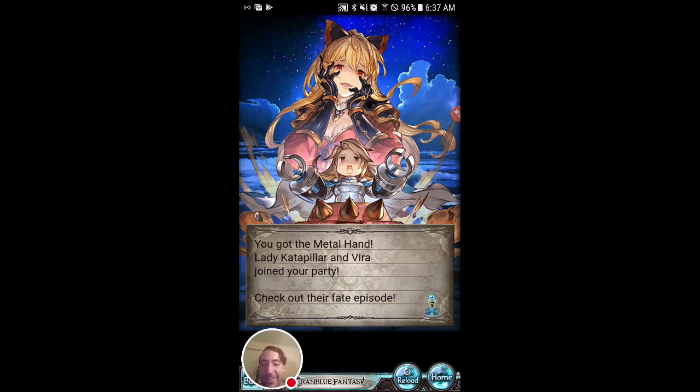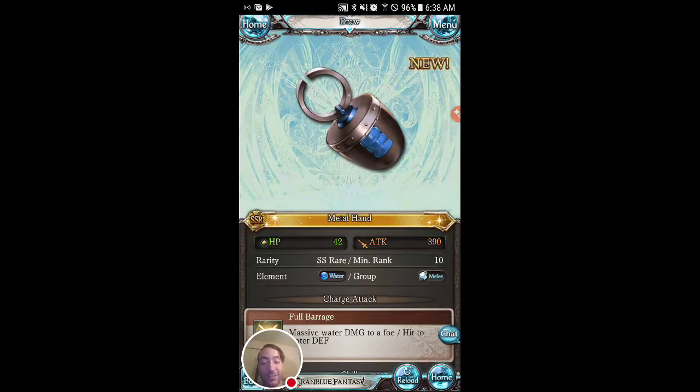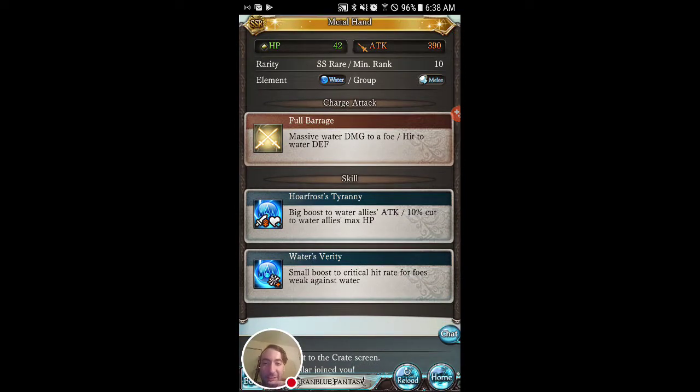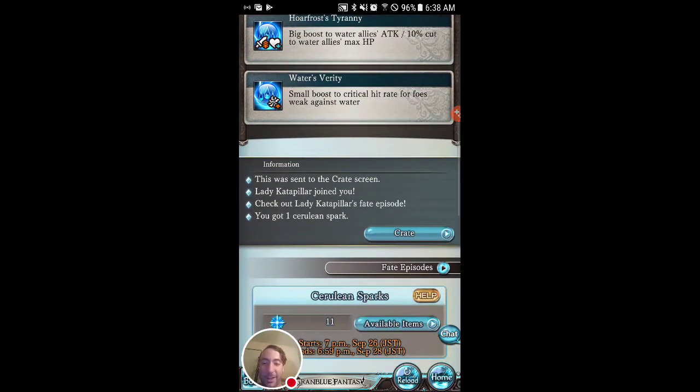Lady Caterpillar and Vera join the party. This seems like a really cool, interesting character — the little robotic Caterpillar. That is such a cool weapon. I'm pumped that we got that on the draw.